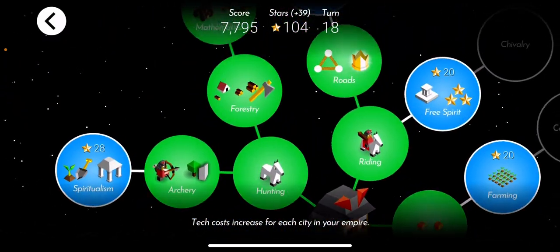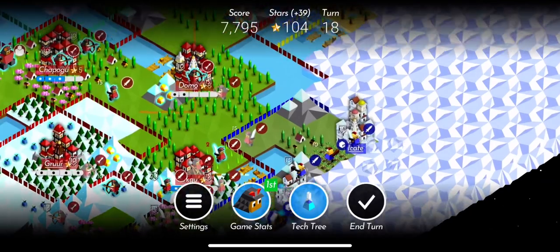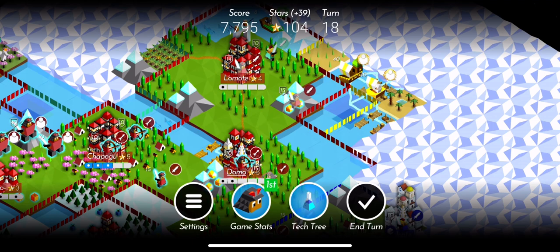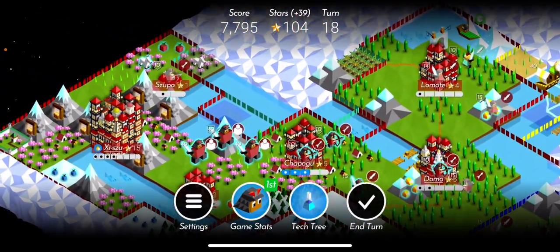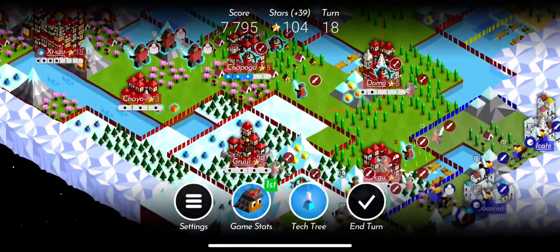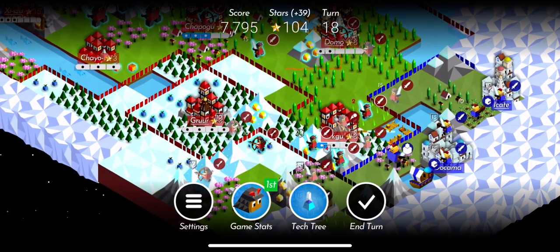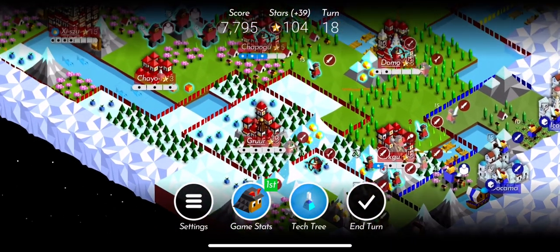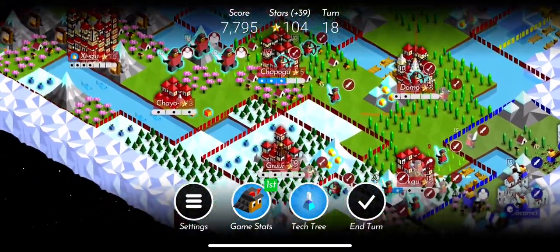From swordmen and archers, you can quickly transition into catapults and giants, and these are both pretty strong attacks that, if they come unexpectedly, are very hard to defend. One thing to watch out for is that your swordmen, while pretty strong on their own, need to be in groups. One swordman won't do the trick most of the time — you will need two or three swordmen and two or three archers with support. Then you can start a proper push, which is much more difficult to defend.